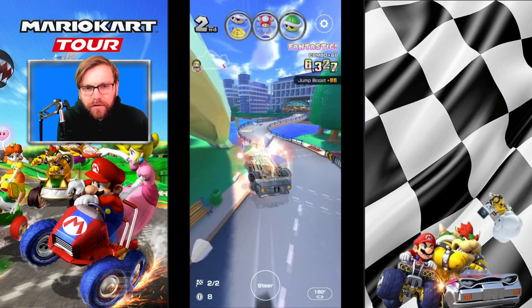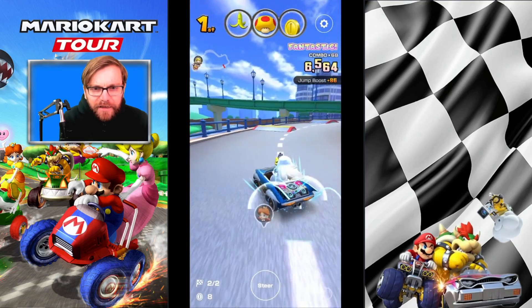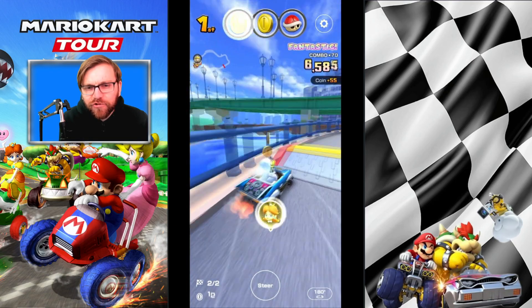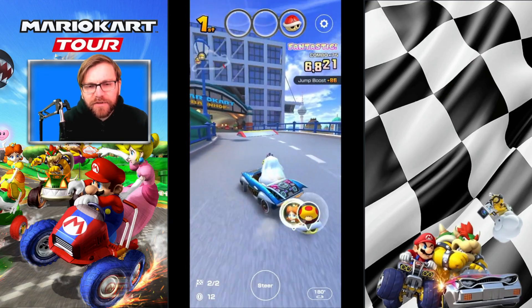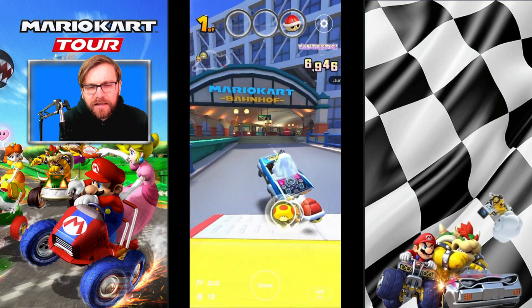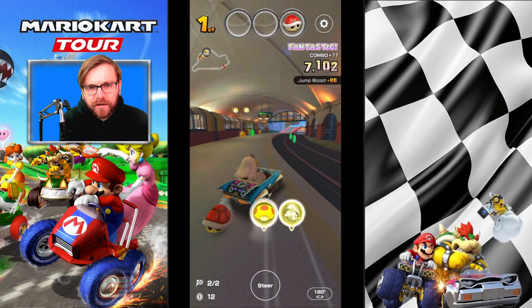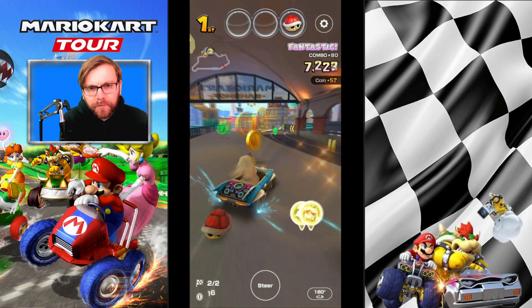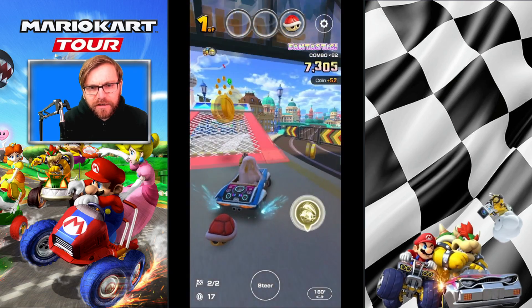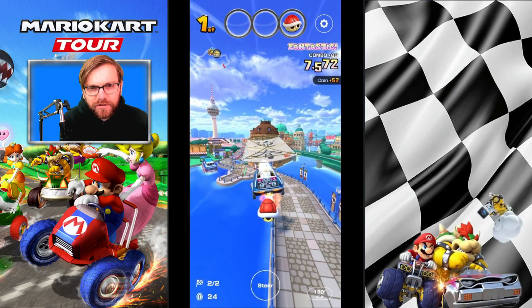The problem is that it's hard to position yourself before the coins coming off here. Charging to the left, getting that mini turbo. The only time you can really reliably go through the tram section is if you get triple mushrooms and save them to automatically use as you go through the tram, picking up the item box. We get three extra coins, six extra coins there — not bad.